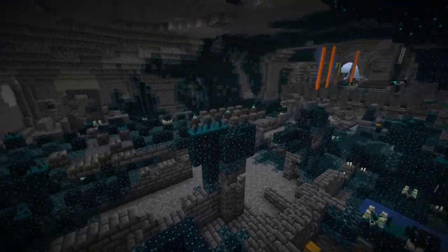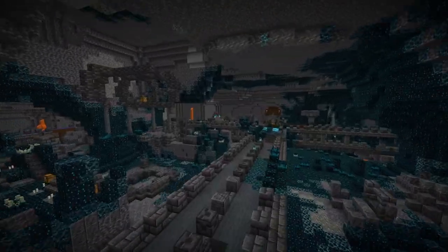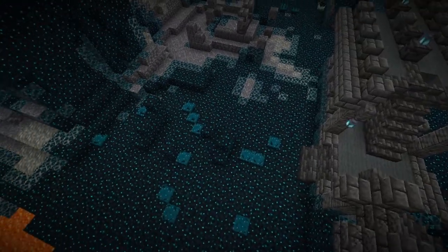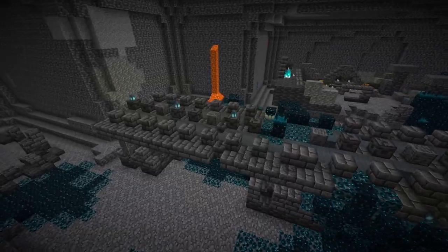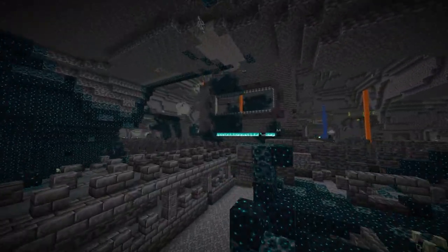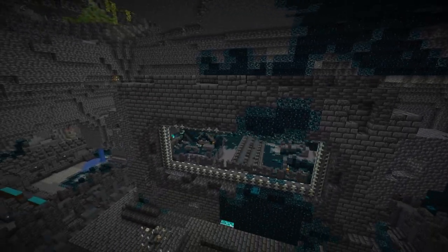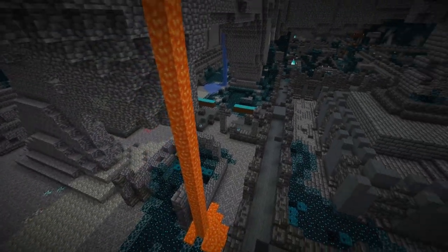Next you want to remove all the skulk components, especially the skulk itself. If you're doing this in creative mode — which is a harder approach — you should use fill commands to get rid of the sensors, then the shriekers, then the catalyst, and then the veins. The actual blocks themselves will need to be manually reviewed because some of them are deep slate and some are other blocks, so a catch-all fill command won't be very useful.